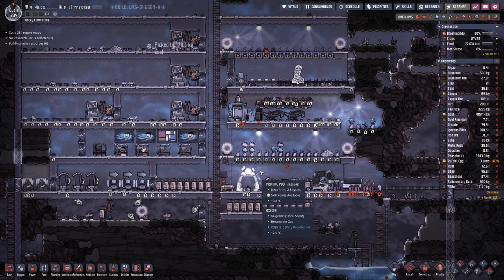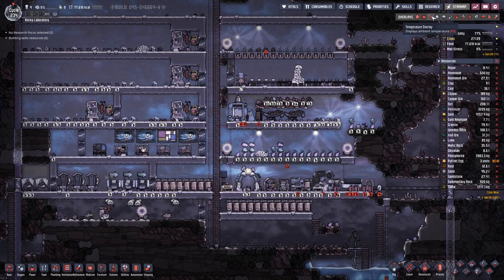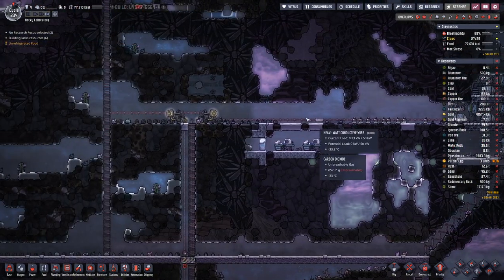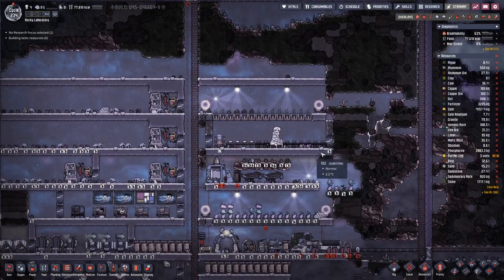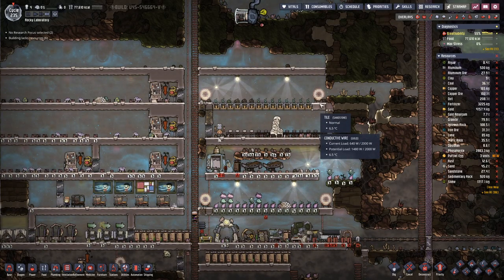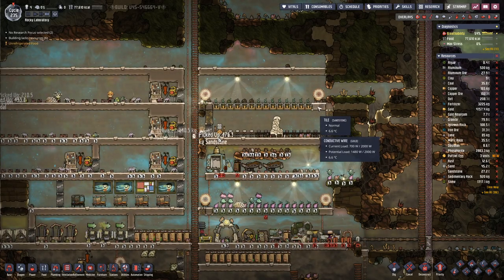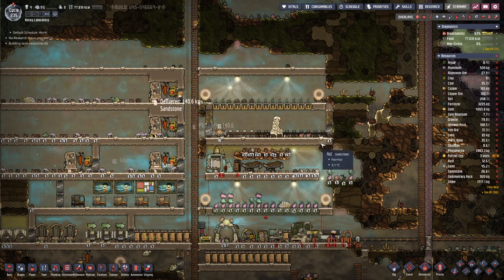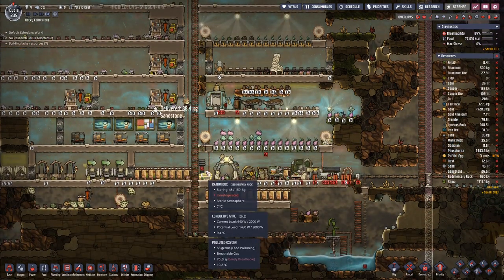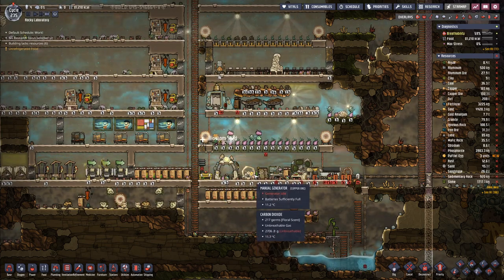We are back in our small colony here on a frosty planet. Last time we did a bit of electro wiring, which means we can now have a second farm. This is good news because with the second farm we should produce enough food for more than just four duplicates, so should anything good come out of the portal we can take it.